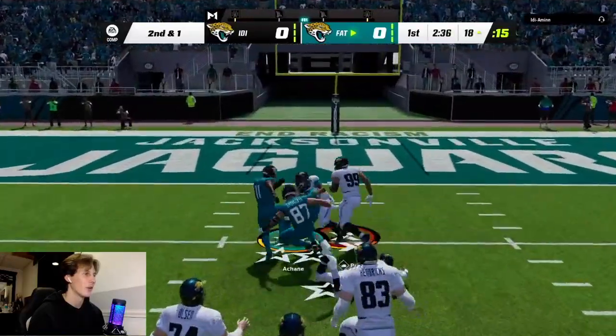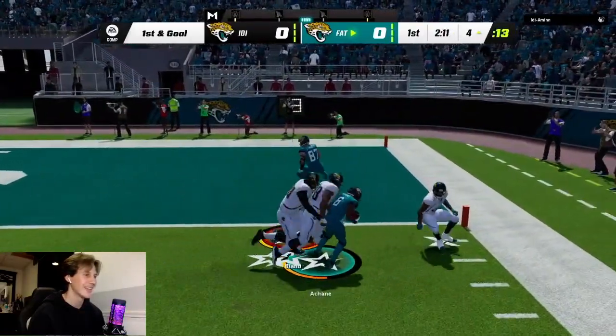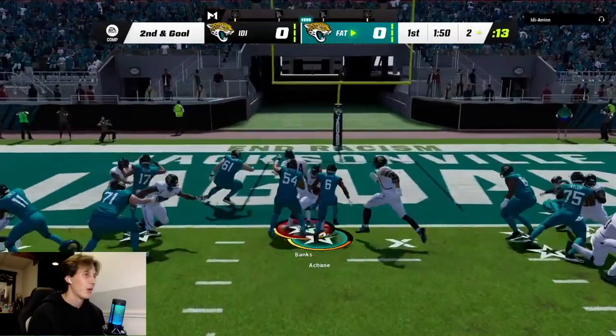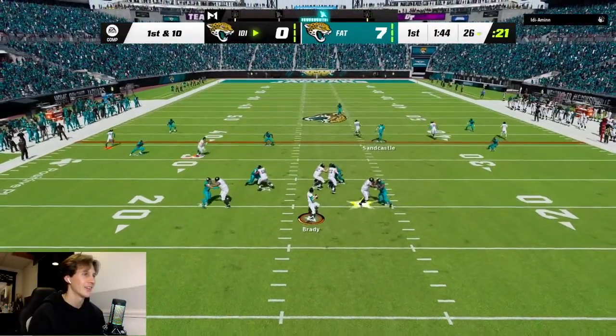Getting up the field — what a hole. Play action, nothing's open. Dump it off to A-Chain, get up the field, get in the end zone. He was almost there, man. All right, we just got to punch it in here with A-Chain. Get him up the hole. On defense, let's get Sandcastle rolling — let's see what he can do.